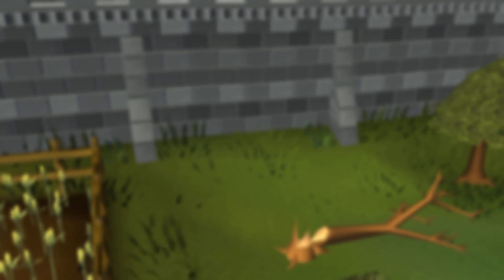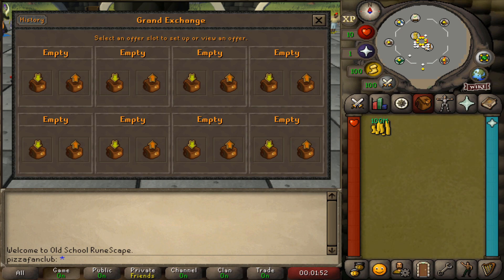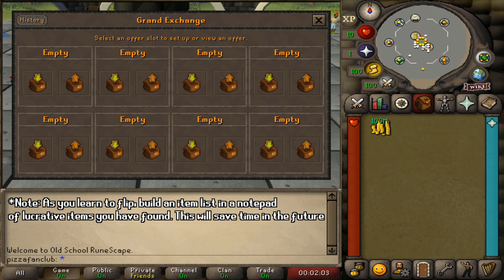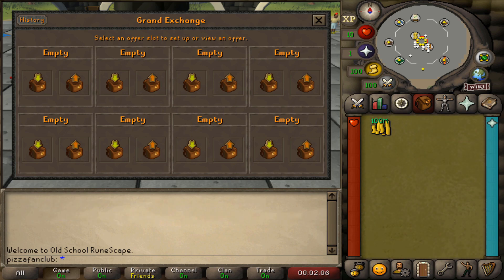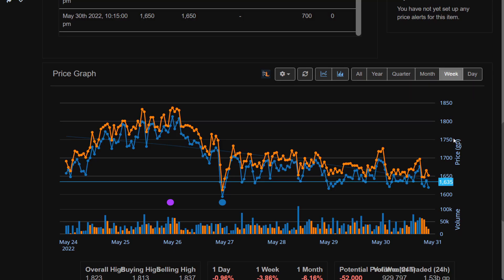I am at the Grand Exchange on my alt account with 100 mil in my inventory. It is time to complete our first step of the cycle, which is to put in our buy listings. I'm going to look at an item list I've made and do a little research on GE Tracker and the RuneScape price wiki to see what items are going to look good to flip overnight. If you guys want access to a free flipping list, feel free to join us on Discord — I have a full public item list available for anyone to use.